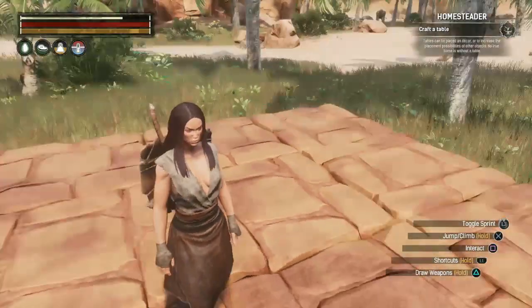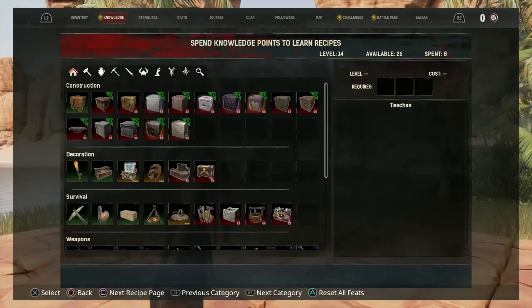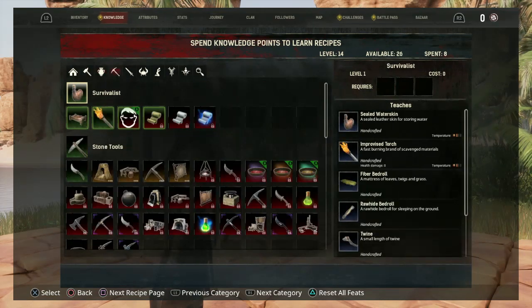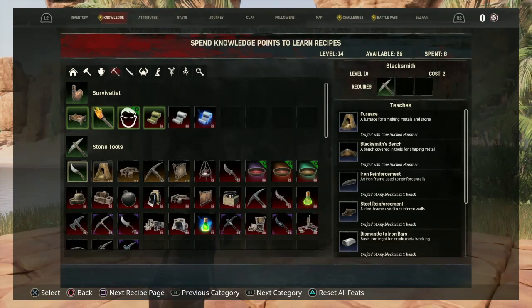Alright, I think this is big enough for a work area, at least for right now. Next we're going to craft — let's see — it's under survivalist.